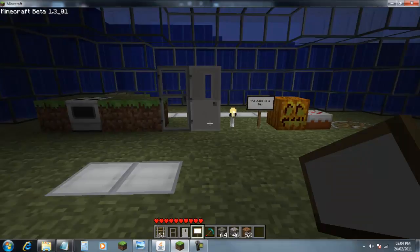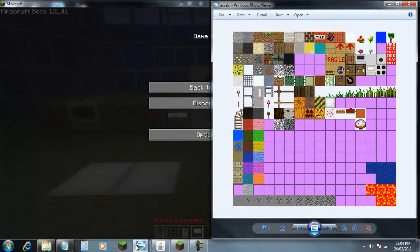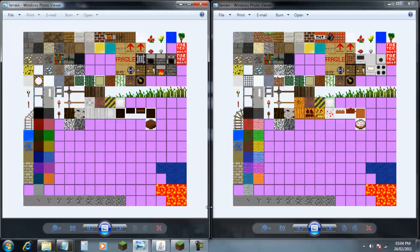There are now some images of both the original texture pack and the Better Modern Craft. The Better Modern Craft is on the right. There will be download links in the description for both of them.